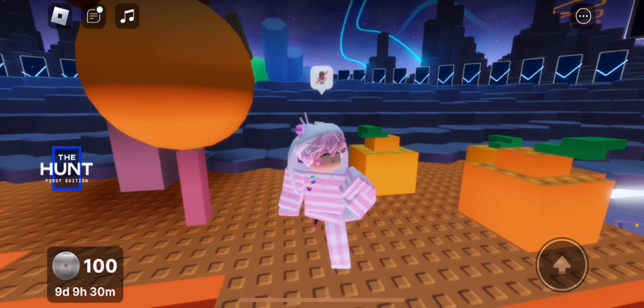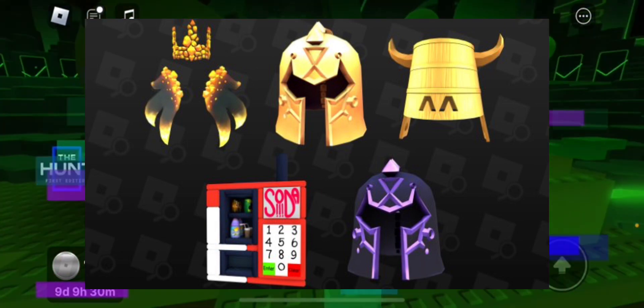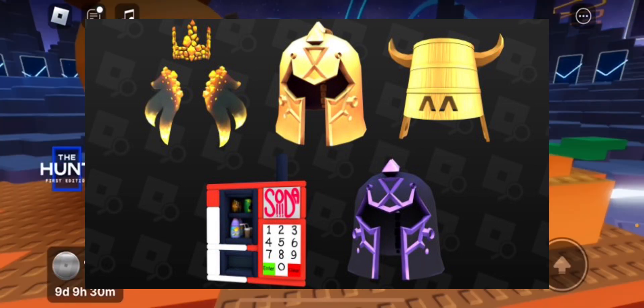Here are the first set of items — golden versions. At the top we have little wings like a golden crown; it could be a callback to winning different types of games back in the day. We also have a golden helmet for knights, which is a callback to the Red Cliff thing — really nice. We also have a bucket hat with horns, and the fact that it has cute little eyes on it makes it even better. Then we have a vending machine with classic drinks and snacks, and a normal Red Cliff helmet which is purple.